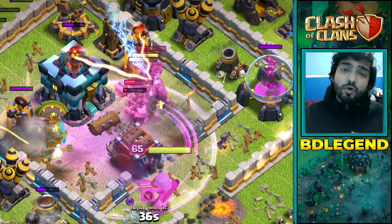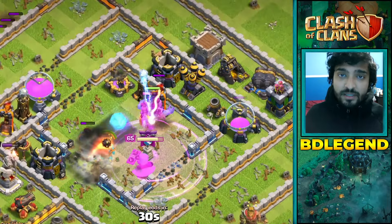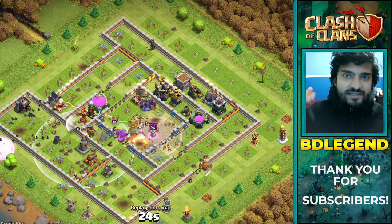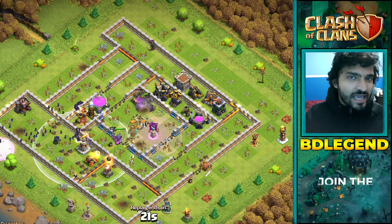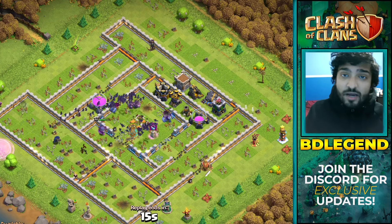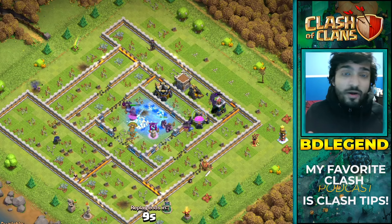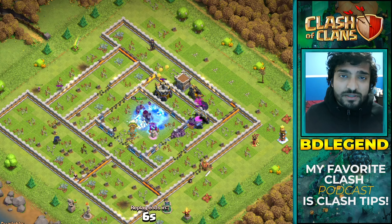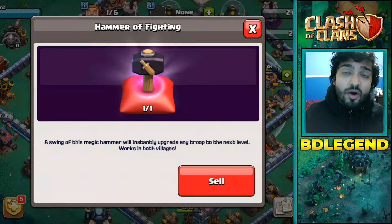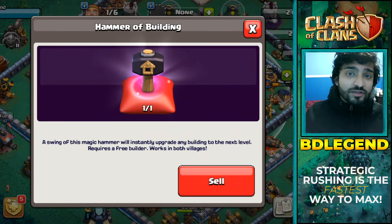When you strategic rush, you only upgrade the buildings you need before moving to the next town hall level. Then when you get to max town hall, you upgrade everything until they're one level off max — and when you get that book of building, you use it on a 15-day upgrade instead of what a maxer at town hall 11 might use it on, which is only a seven or eight day upgrade. You also get better usage of books of fighting, books of spells, and especially hammers, because you immediately get really amazing value from all the days you're skipping.